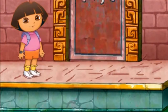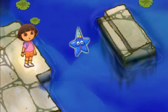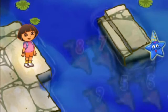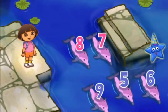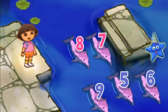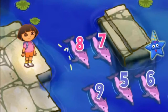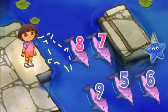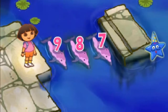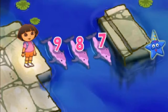We did it! Now we need to find the next river! Let's go! We need help from Magico! Click on Magico! Way to go! It looks like we have to find some missing dolphins here to help us get across! These numbers are in order too, but they're going backwards! Click on the dolphin with the missing number! Eight, seven! Muy bien! Nine! Nine, eight, seven! Now help me jump across!